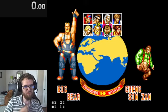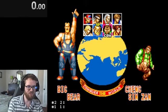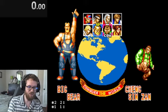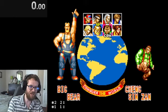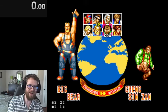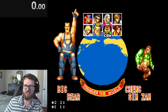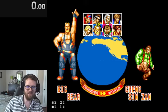Let me walk through the inputs. As the fight starts I'm going to hold up and right to immediately jump forward, then as I land I'll use B for a kick, B again for another kick, and then while they're in hit stun I hold forward and A. Forward and A is really the only special input you need — it uses our grapple, the neck hang, and you'll see how much damage that does. Ideally we'll beat Xing Xin with 70 to 82 seconds left on the timer, so we should beat him in about eight seconds if it's a good round.